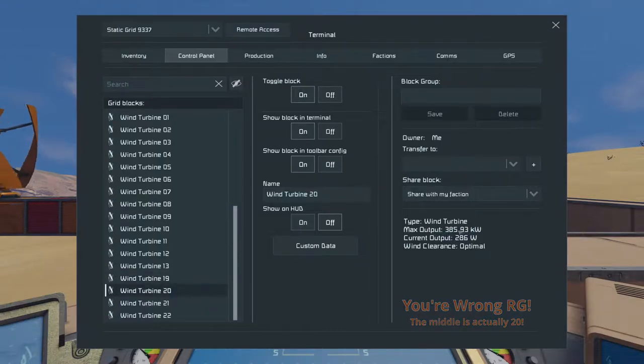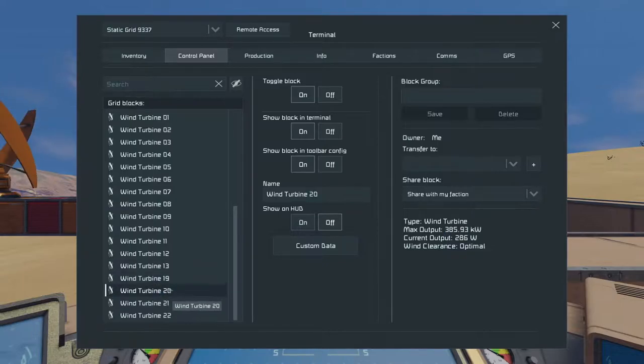At four blocks we're seeing 385.93, which is a strange result — lower than five blocks. Let me verify whether those turbines are oriented in the right direction.